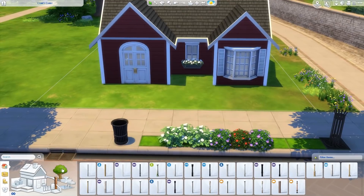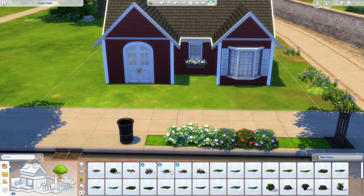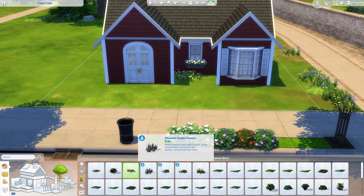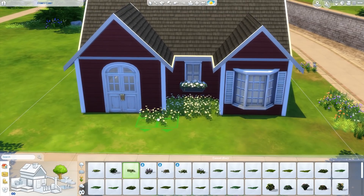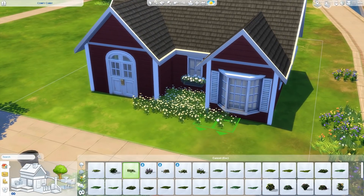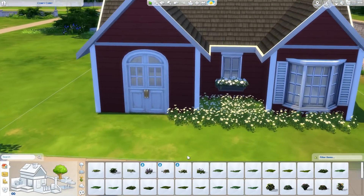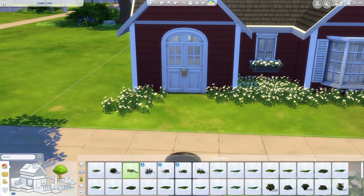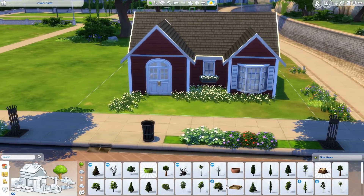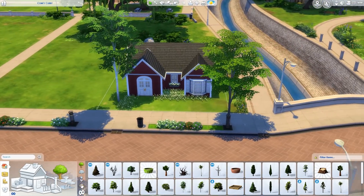I'm gonna leave the back just empty because it's just the back. I'm gonna put some flowers down, just some white daisies. My dog's name is Daisy — my mom's dog, she's a yellow lab, if you guys care. Here we go, that's a little run down but daisies are pretty. And we will put a tree. There we go, that doesn't look too bad right?